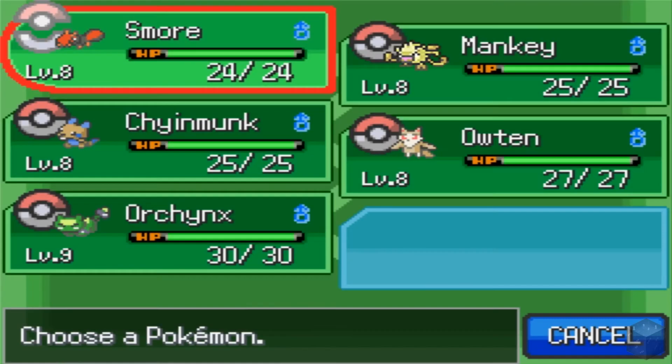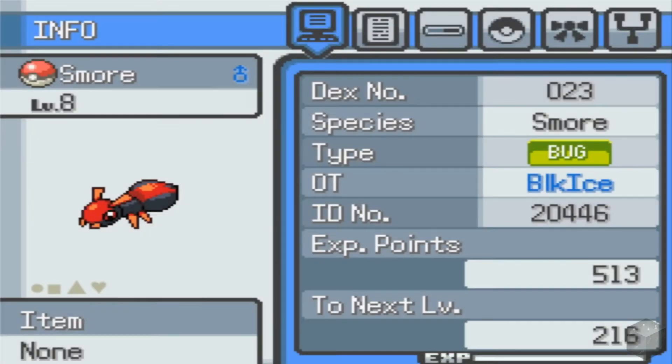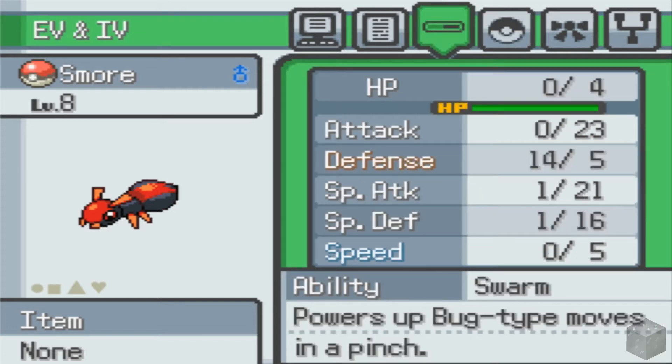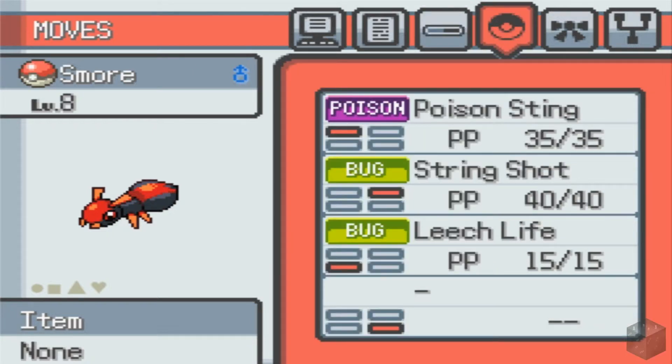As you can see, I have a few more Pokemon. That wasn't really the main goal of the live stream — I meant just to level up my existing Pokemon, but I ran into them on the way and everyone wanted me to catch them, so I'm like, alright, why not? They're pretty cool Pokemon. So we have a Smore, which is a bug type Pokemon. He likes to fight. Swarm is the ability, so it powers up bug moves in a pinch — that's pretty good. Poison Sting, String Shot, and Leech Life — not great, but not bad.